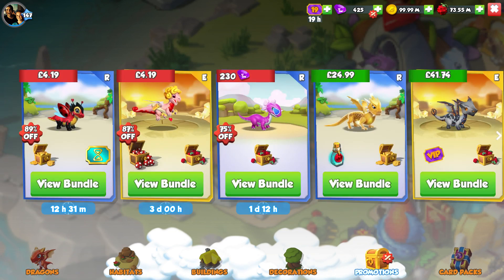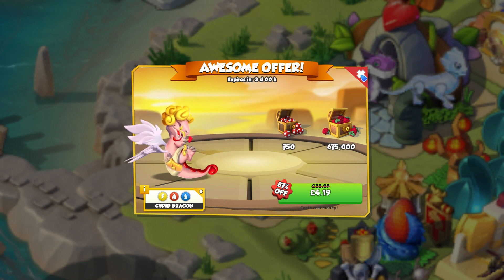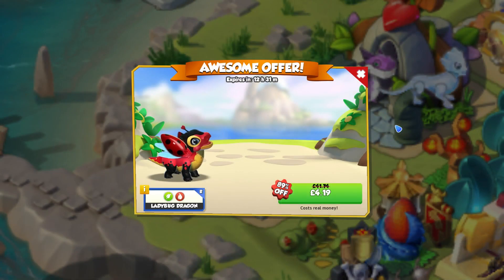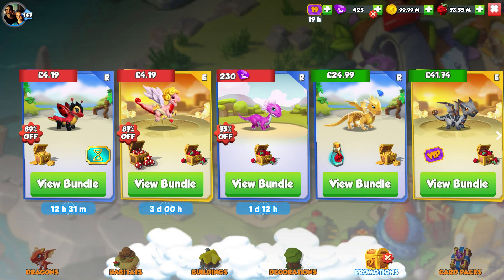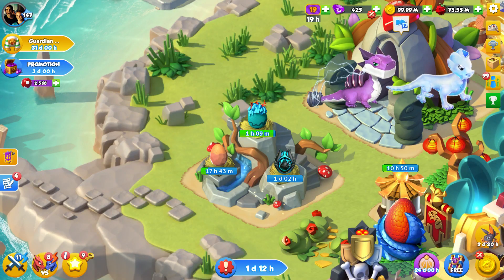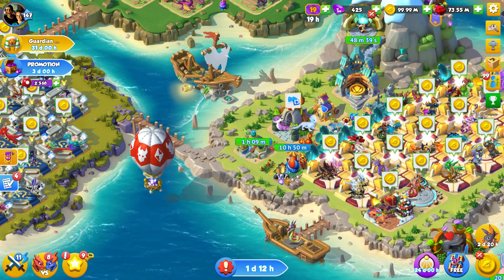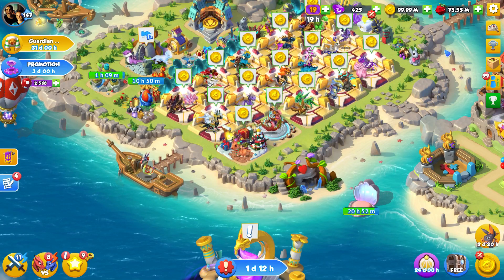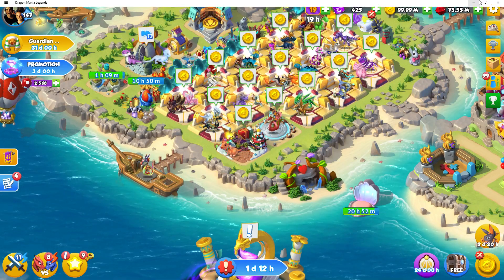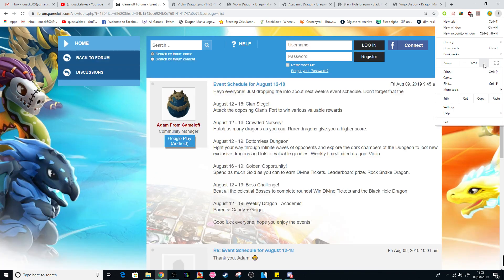There are a couple of bundles out at the moment that are kind of interesting. There's a bundle for the Cupid Dragon with some event currency for four pounds, which is kind of iffy but you could buy it. You could also get the Ladybug Dragon with 10 Divine Tickets for four pounds - but 10 Divine Tickets isn't going to get you anything. It's Friday which means we'll be getting a Whalmart very soon and weekend events hopefully. The weekly schedule has been released telling us what's going on in the next week or so.